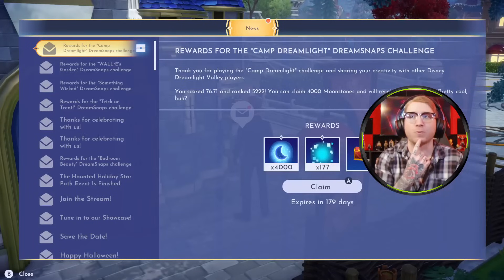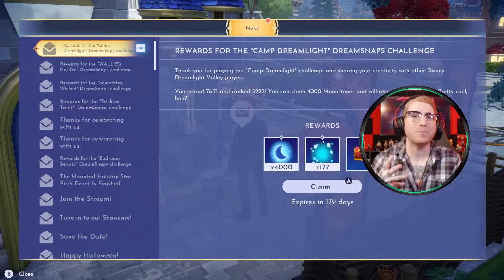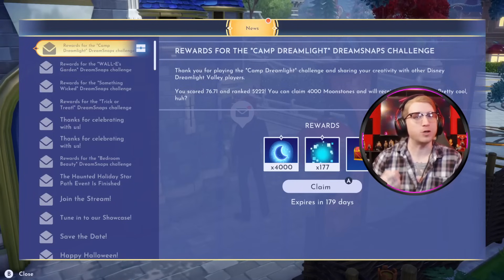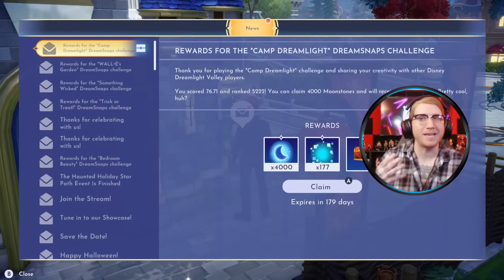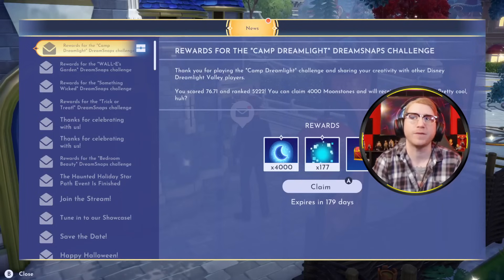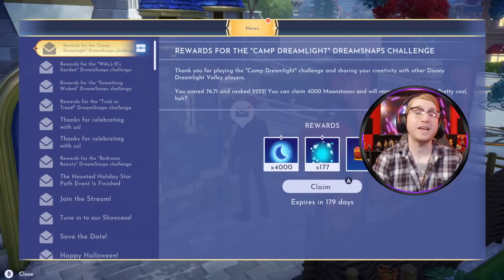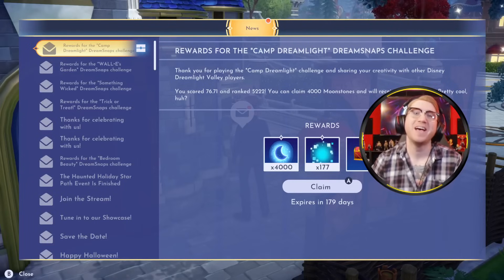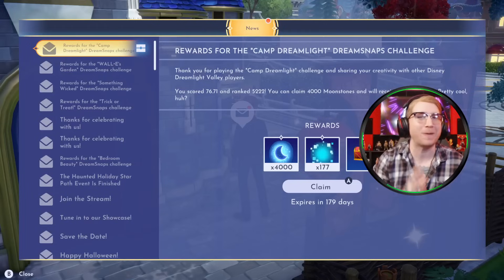I guess it's time to find out, and the results for this one are not bad. It looks like we got the 4000 Moonstones but this is a good bit lower than my average rank. I feel like if I had played with lighting a little bit more the rank could have been better. The score is really good — 76.71 is quite a nice score, and I'm just glad we were able to capture the 4000 Moonstones especially with the expansion coming.